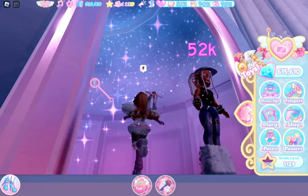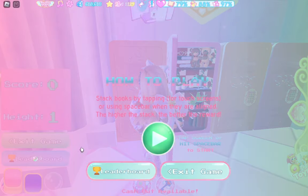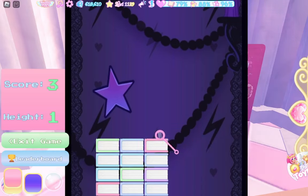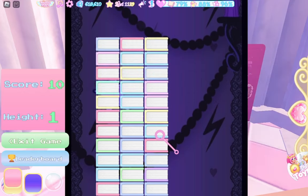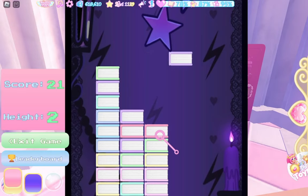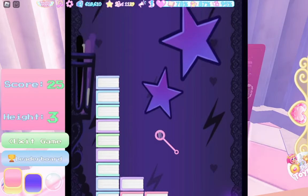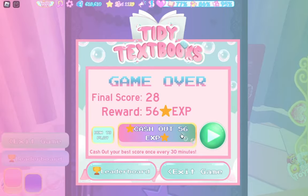Then you can go to the castle heart and spin the wheel and play the tidy textbooks. Once you've arrived back in the castle heart, you can go up to a locker, type in your code, and play the locker game. Once you've finished that, you can cash out your XP.